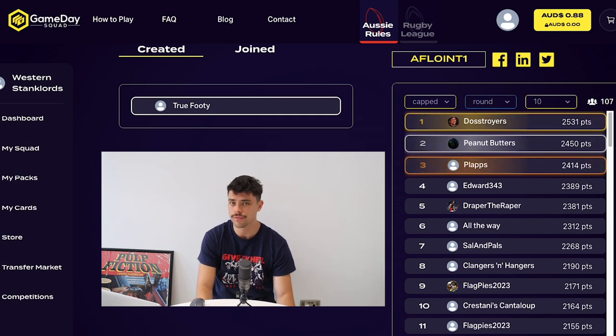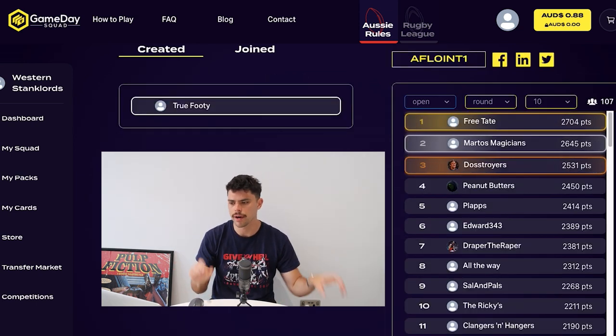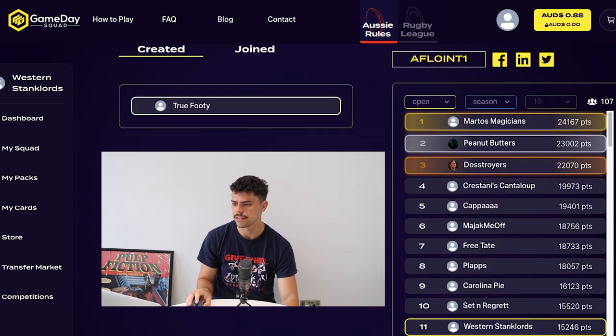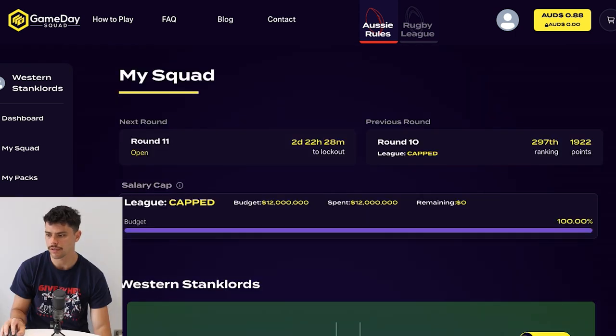Dostroys actually won the round with 2,531 points, which is a fantastic effort. We can also see who's winning the open league — that's the one where it's not covered by the salary cap. Free Tate won this round in round 10, and the season winner is somebody called Mato's Magicians with 24,000 points. So that's a little snapshot as to how everyone's going. If you look at my squad, you can see that I did quite poorly this round with just 19.22, and I was bedeviled a little bit by injuries.